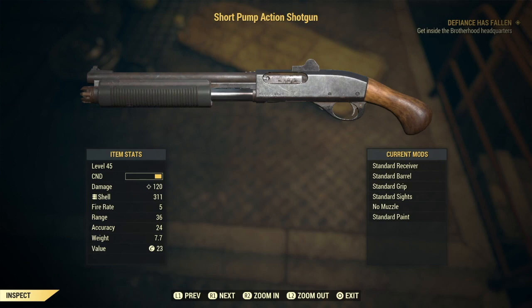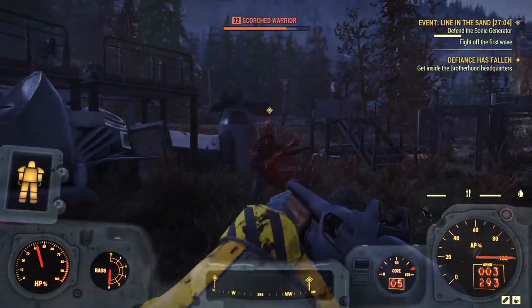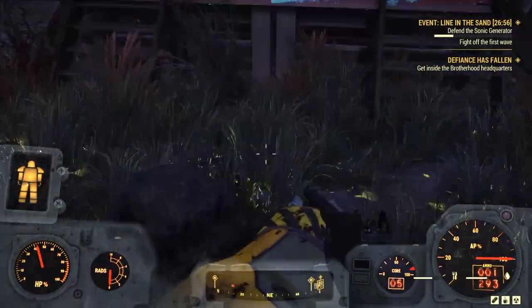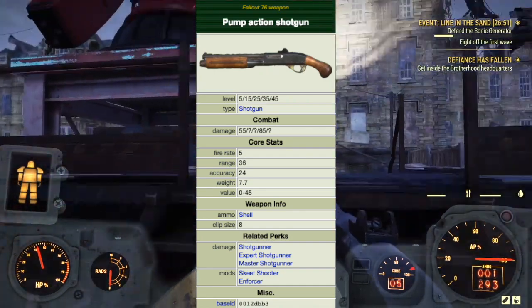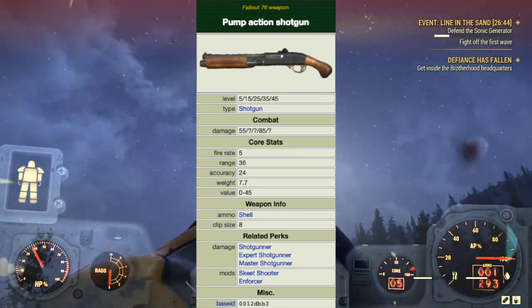Moving on to the pump action shotgun. The pump action shotgun comes standard with rifle sights and a pistol grip that fires shells using a pump action mechanism. Longer barrel modifications also add an aesthetic heat shield to the barrel. The pump action shotgun has a fixed magazine size of 8, even though the length of the magazine tube changes depending on the barrel type. It has a fire rate of 5, a range of 36, accuracy of 24, weight of 7.7, and a value of 45 caps. The clip holds 8 rounds.